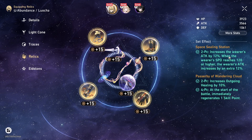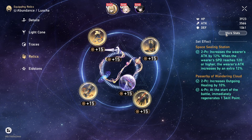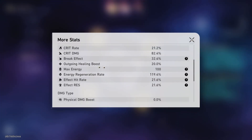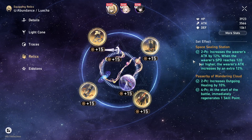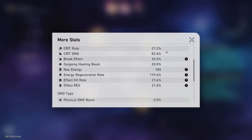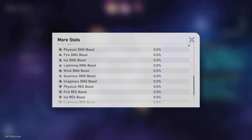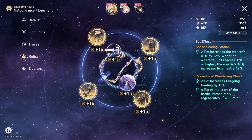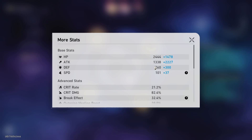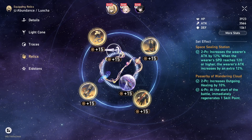They have given him the outgoing healing set, although we will see here that the outgoing healing boost is 20%, so he gets this from the passive. They have also not given him any imaginary boost or damage boost, so we can assume that the globe sphere is attack. And let's check the energy recharge: 19.4, so I'm assuming also the rope is ER.